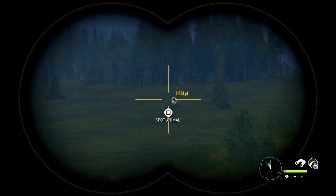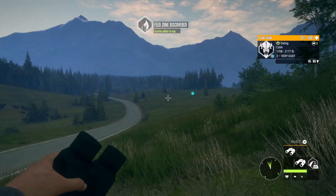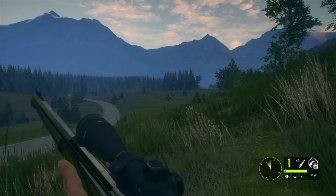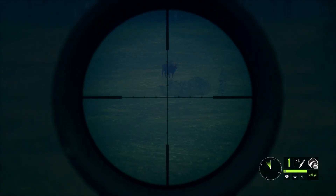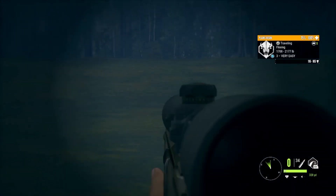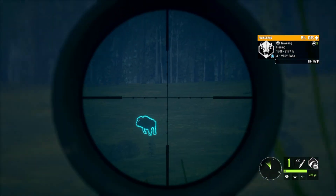Now let's see — oh there's a plains bison, a three. We might as well take him out, that's why I brought my seven millimeter, that'll do the trick. Three — that could be a gold, probably silver. Shot a little bit further back than I wanted to but I think we can get a follow-up shot on him.